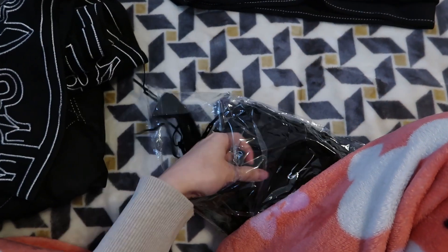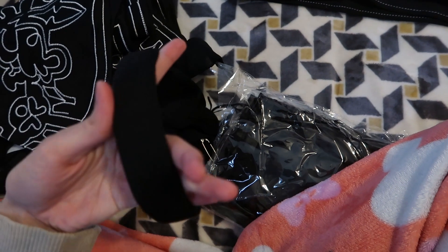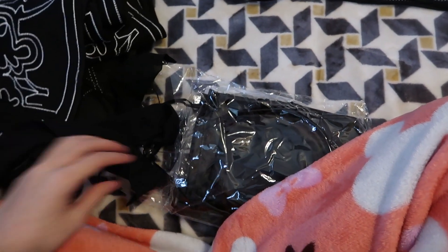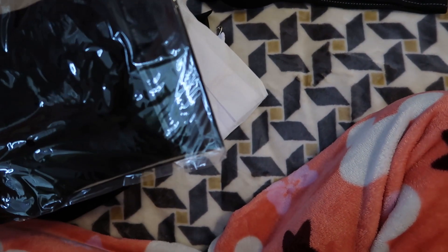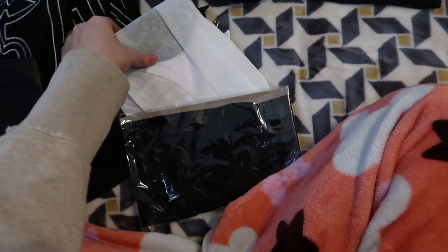Here are the accessories I'm supposed to get: gloves, blindfold, headband, and two stockings. Let's see what we get here. Blindfold — got it. That looks like the stocking. Headband — that is so tiny, I don't know if it will fit my head, probably will though. The sheer stocking, yep. Look at how small they are — good thing I'm a small person. And the leather stocking, because they have two layers — I didn't notice that.